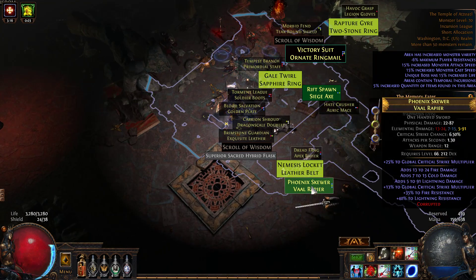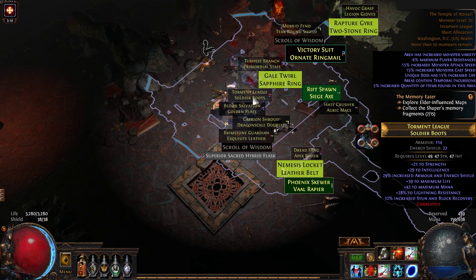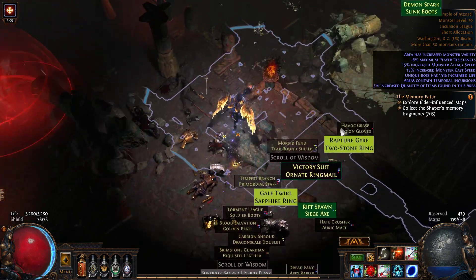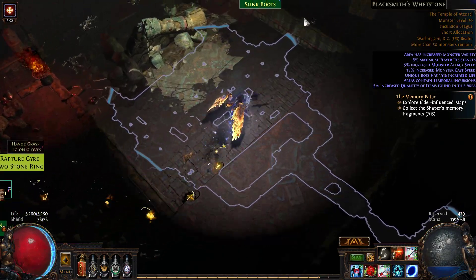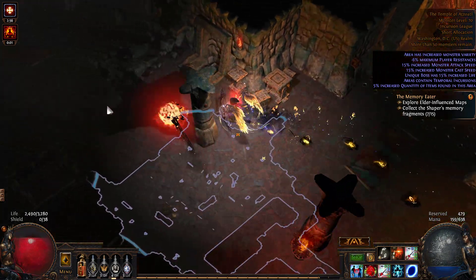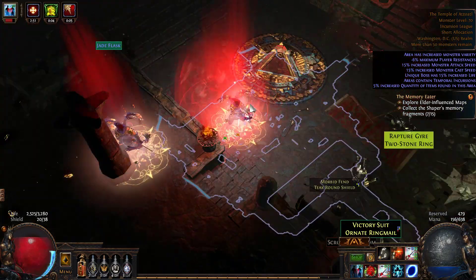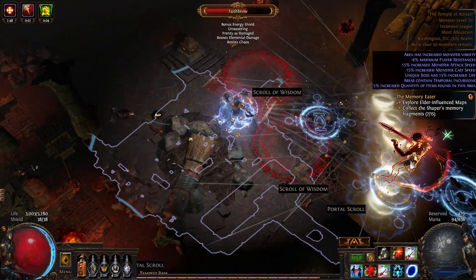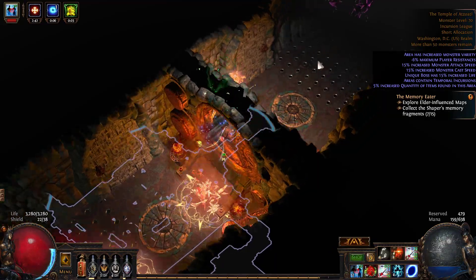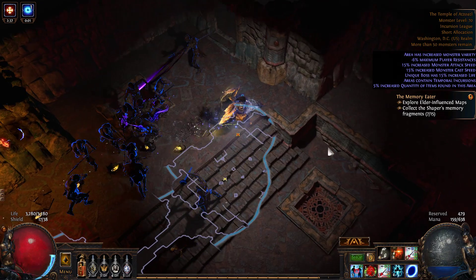You can go through all the little items on the ground because some of them might have corruption on their implicits, and those can get you some pretty good items that are worth a lot. So whenever you do have this kind of corrupting tempest going on, I would say every single time you should clear the entire temple and take as much time as you need, because it is extremely extremely worth it.